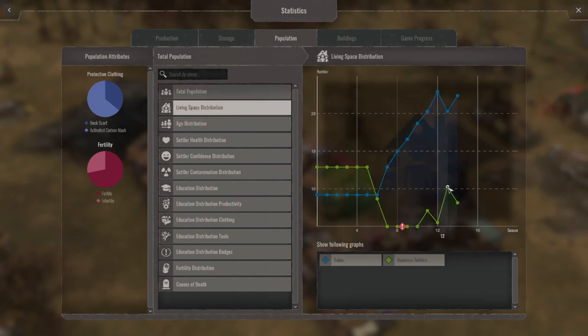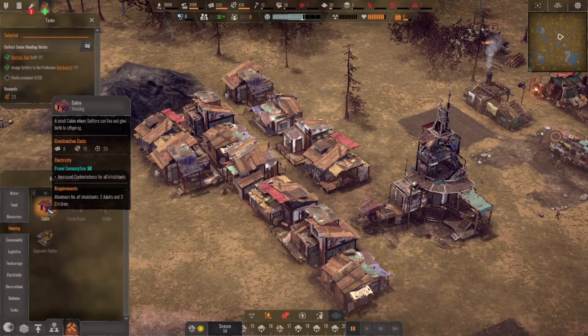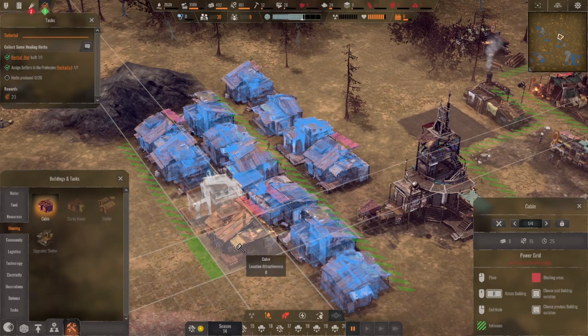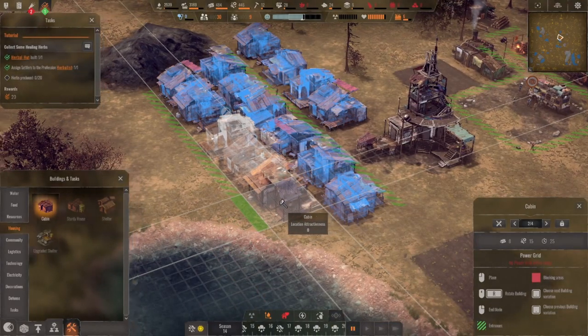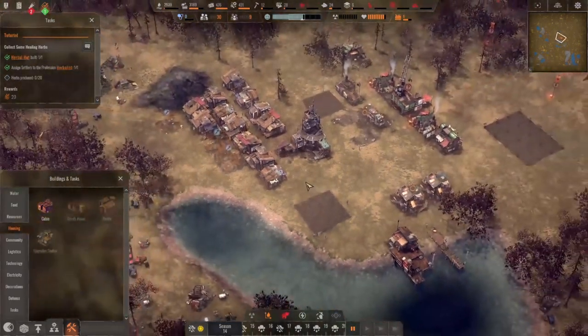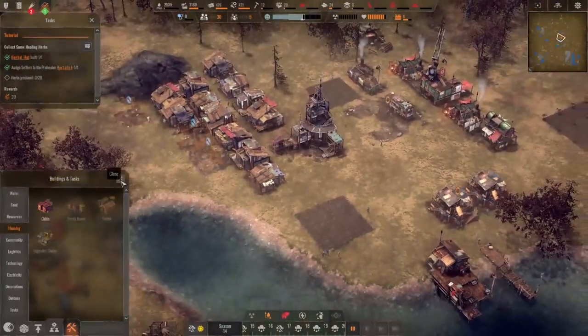We're going to have some homeless people here. We still have 6 free. How many people can live in a cabin? Two adults and three children. So let's do three cabins. I'm going to assume those homeless people are all adults — worst case. And this means we have them ready for when we need them.